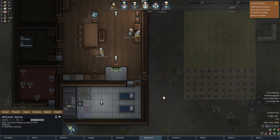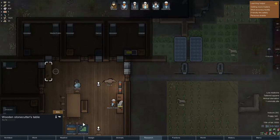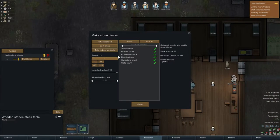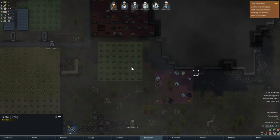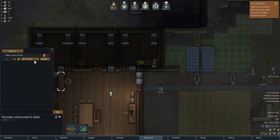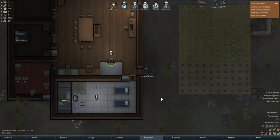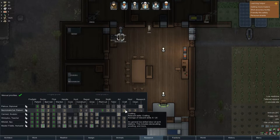Anyways, thinking about the work setup - there's a stone cutters table. Someone suggested to put it outside but I'm just gonna keep it inside. What kind of stone blocks do we want? We have tons of slate in this area, so we can just do slate - that way we have one consistent type of wall. Clear all, allow slate.